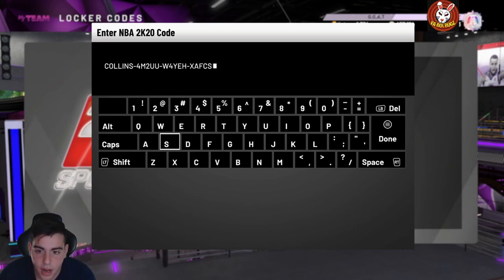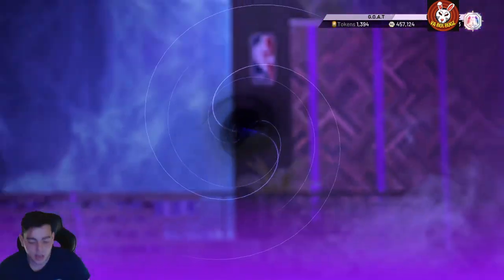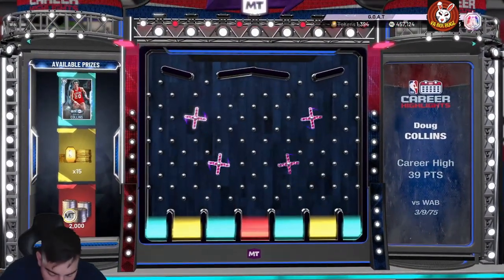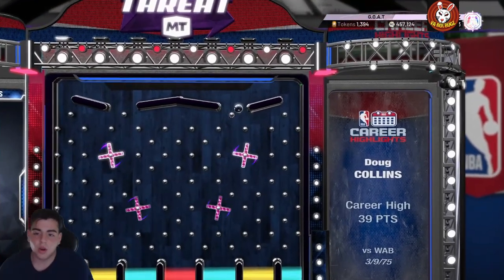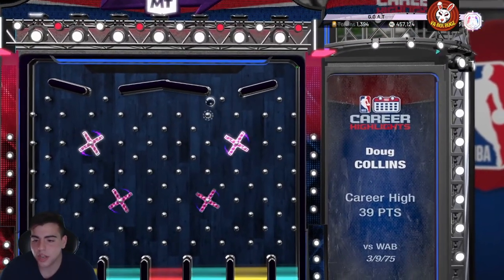I haven't seen any Galaxy Opals on the boards today at all, just letting you guys know. Here's the code: COLLINS-4M2UU-W4YEH-XAFCS. Let's type it in — here we go, this is the second code. The Robert Hori and Fisher codes I'll just put in the pin down below.